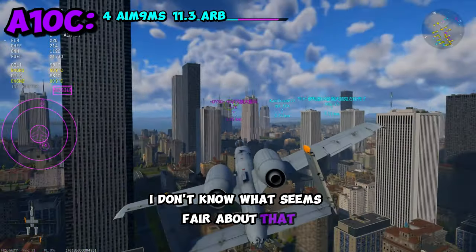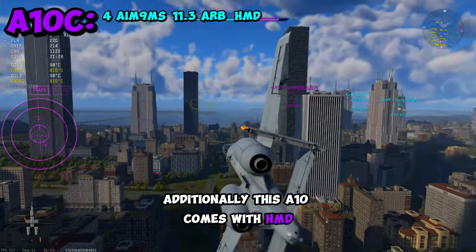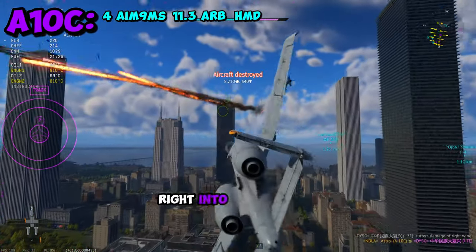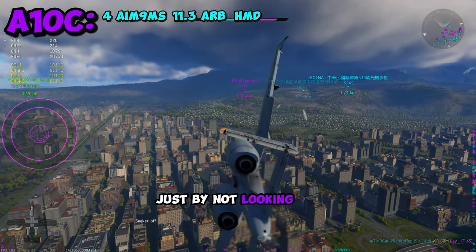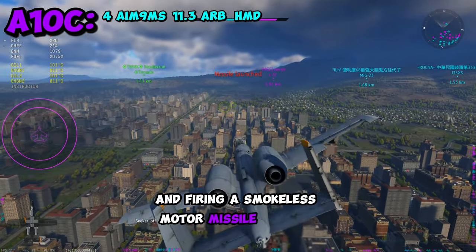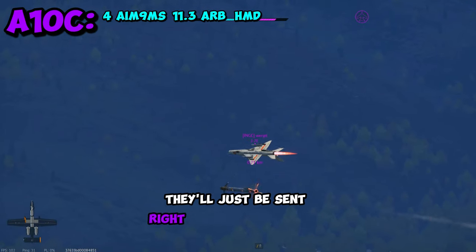I don't know what seems fair about that. Additionally, this A-10 comes with HMD to help you guide your IR missiles right into the rear of the enemy. You can legitimately fake out any enemy by not looking at them and firing a smokeless motor missile at them — they'll never notice and will just be sent right back to the hangar.